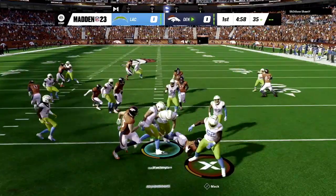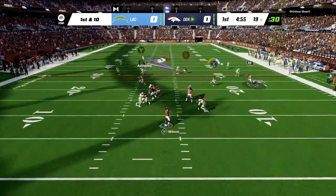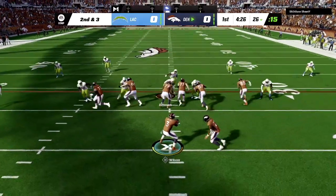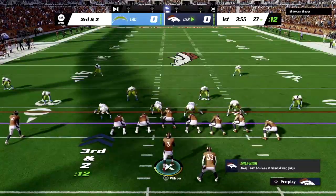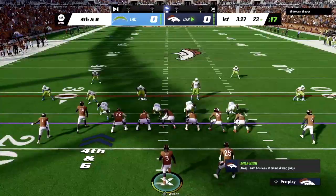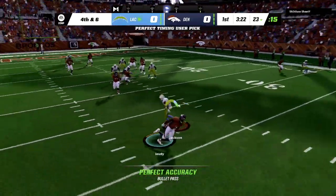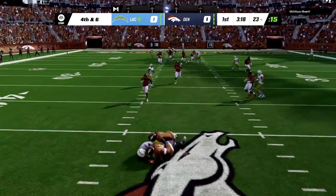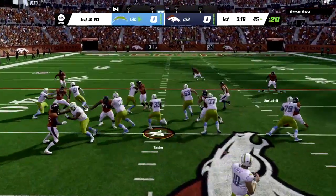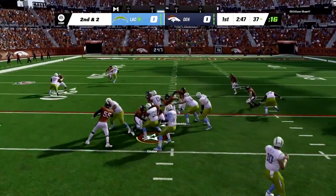This time we have Broncos versus Chargers. Hamler is going to bring this ball out of the end zone — probably shouldn't, but it's Madden 23 and I feel good about taking the ball out of the end zone this year. I feel dangerous every single time. Second down and three — handoff to Melvin Gordon, goes nowhere. On the RPO bubble read we also go nowhere. Fourth down and six for Wilson — Jerry Judy was wide open, sitting down on his route in front of the defender, but somehow the ball went right through his hands and was intercepted by the Chargers.